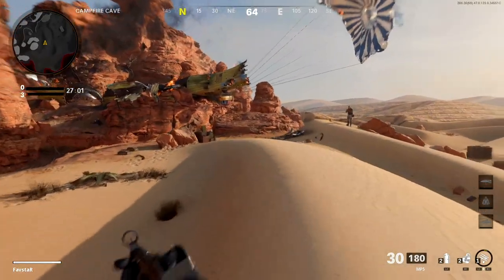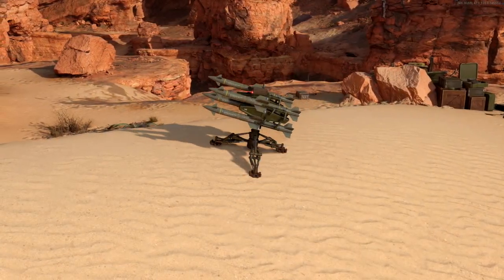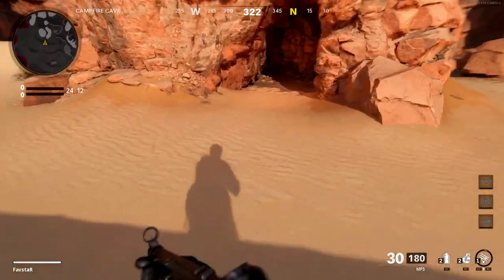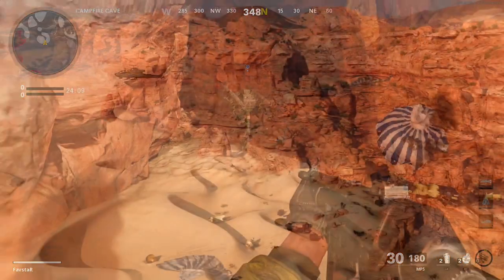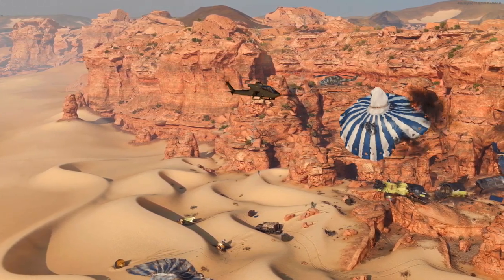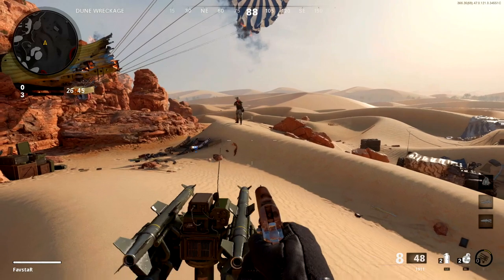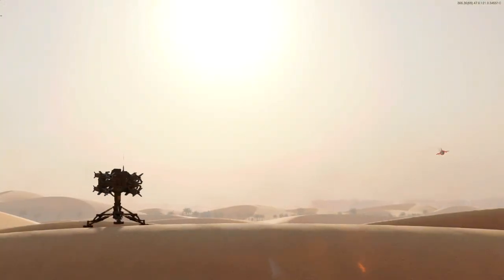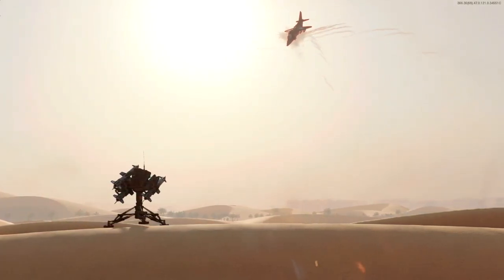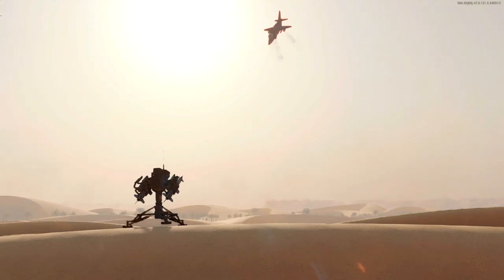The SAM turret acts as a mini surface-to-air missile launcher. Once placed on the map, it immediately begins scanning for enemy aircraft. Placement is important as the turret requires direct line of sight — placing the turret in a building or under an overhang will greatly reduce its effectiveness. Once an enemy target has been identified, the turret will fire its missiles one at a time at a rate of one missile every 5 seconds until the target is destroyed, breaks line of sight, or the turret exhausts its ammo supply.